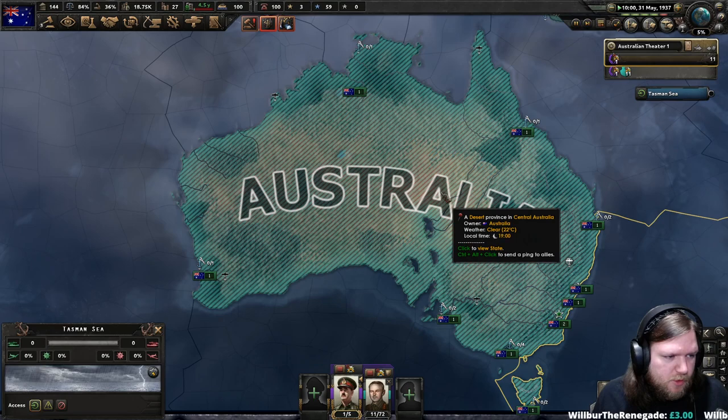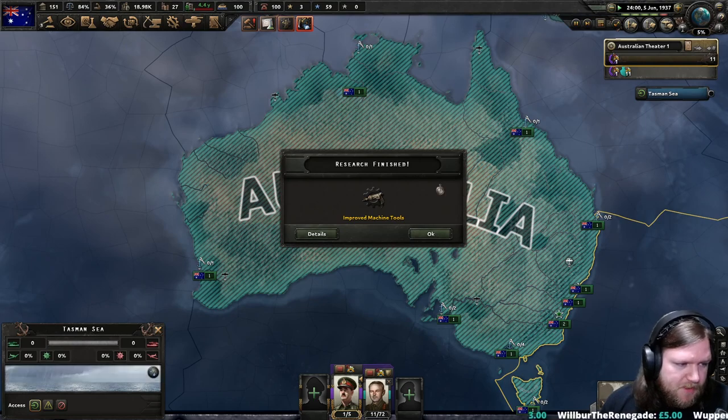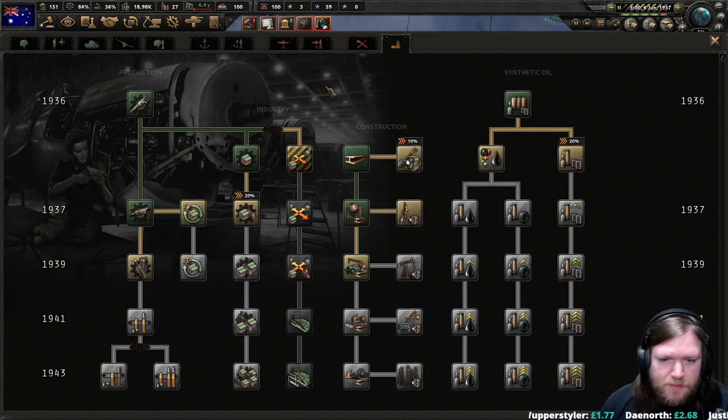I'm going to get war support with an attaché — oh, that I didn't know. An attaché is good in multiplayer when you're sending volunteers to another player, because the attaché gets you access to see all of their forces. You can see the positioning of the troops that you're sending the attaché to.